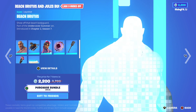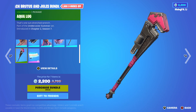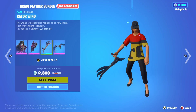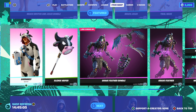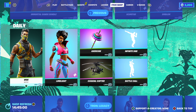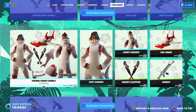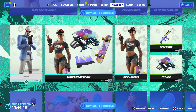We've got so many things in the item shop right now — we've got the Beach Brutus and Jules bundle which is pretty good for its price, you get two skins, a pickaxe, a wrap, two back blings, two pickaxes, pretty much two of everything, and a gum wrap. Then there's the Grey Feather bundle too which is a skin, back bling, pickaxe and a glider. If you guys haven't already, feel free to join my Discord linked in the description, and just let me know what you guys would like.